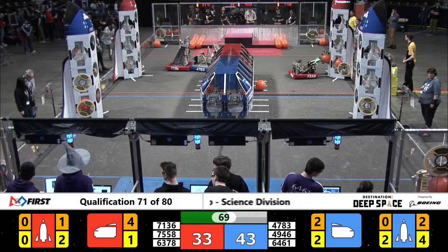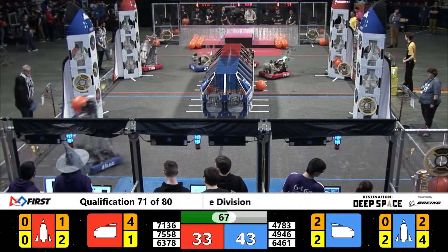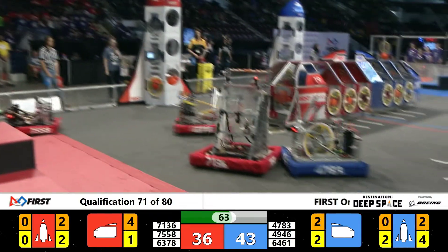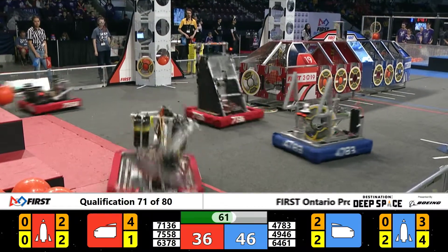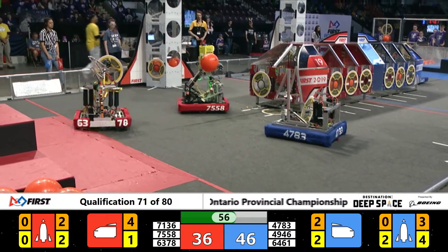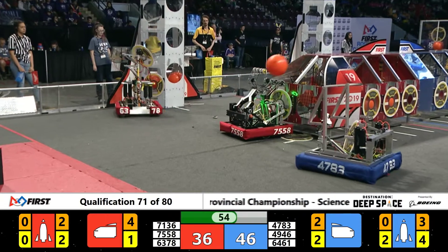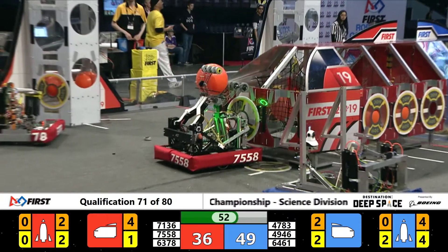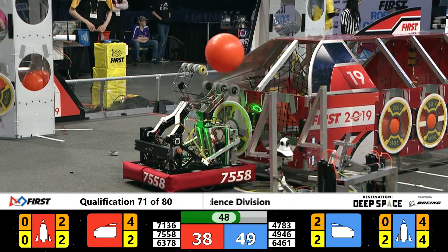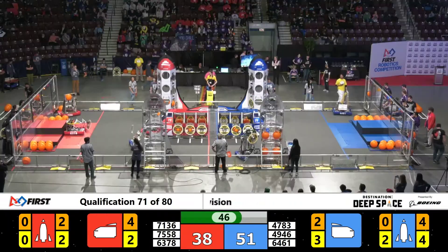71-36. 70-47-83 giving it to them and not giving them any maneuvering move on the base of that Red Rocket. Down goes 75-58. They are picking that up, the rollers are happening, and they are in front of that Red Cargo ship. 50 seconds are going to be left right as of now. Red Alliance 38, Blue Alliance 49, and they are exchanging.